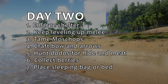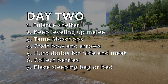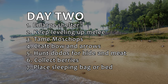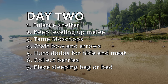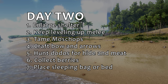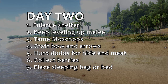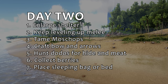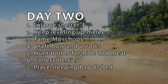On day two, finish building your thatch survival shelter. If you started with a one by one square, expand it to four by four. You're going to need the room to store all the things that you're collecting. Keep focusing on leveling up melee, especially as you expand your shelter. Tame a Moschops if you can find one — it will help you get around and carry resources. Craft a bow and arrows, and don't waste time taming dodos. Hunt the dodos and other passive dinos for meat. Now you can gather enough berries to sustain you for a couple of days. Craft and place a bedroll, or ideally a bed — this step is essential to help you safely respawn back at your hut if you die.